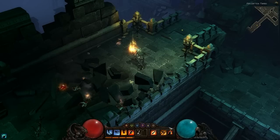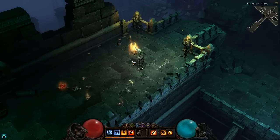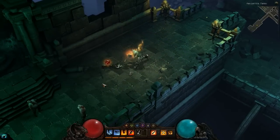We're going to switch to some new skills now, including an old Barbarian favorite — Whirlwind.